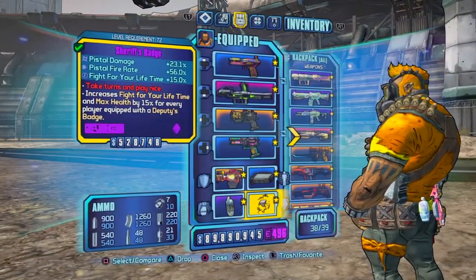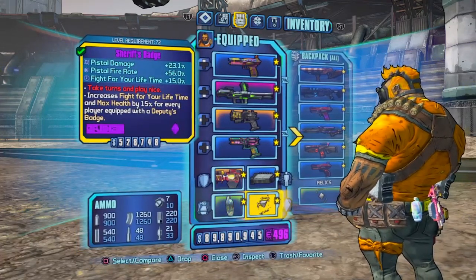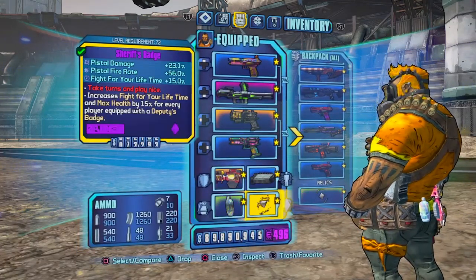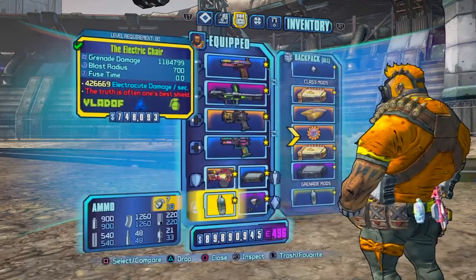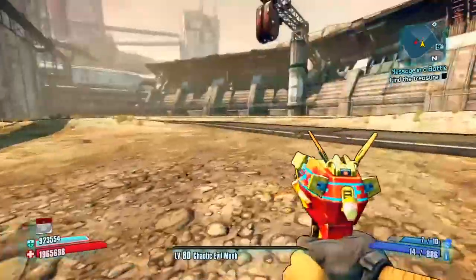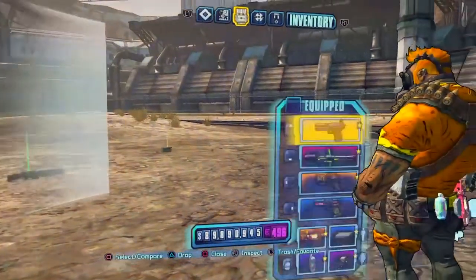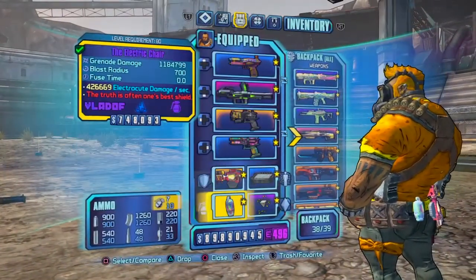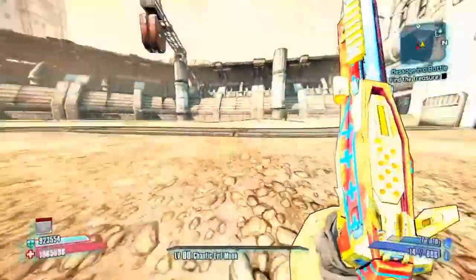Saris badge — you could use a Bone of the Ancients, but I found this easier. Plus the fire rate and damage bonuses, I find it easier. Now for grenades: again, I'm not on OP level, so as you can see I don't really need slag — it's not a necessity. But I would suggest that past around OP 5, you would probably need slag. I'm not quite sure.